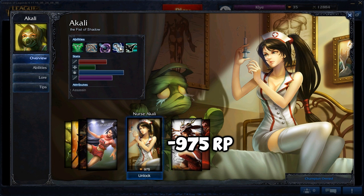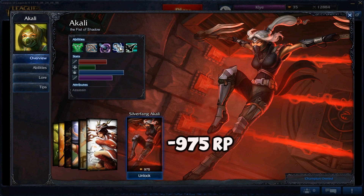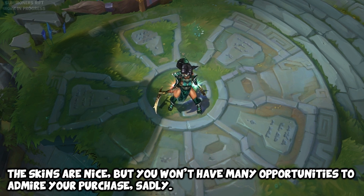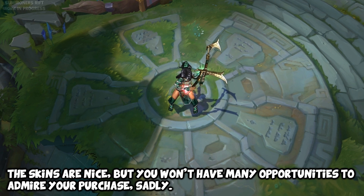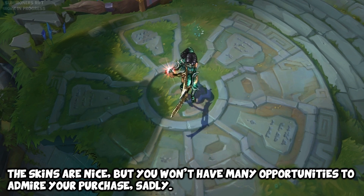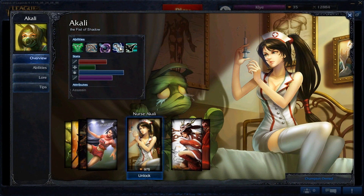Nurse Akali will cost you 975 RP. Blood Moon Akali will cost 975 RP. And Silver Fang Akali will cost you 975 RP. Akali's skins only really affect how she personally looks — there's not much spell difference, and since you'll be jumping around the map and killing people constantly, you'll probably hardly ever get to admire the skins. If I was to suggest a skin, I'd say Nurse Akali, because a lot of the other ninjas have a Doctor theme going on, so you could have a team composition based around that, and that's really fun.